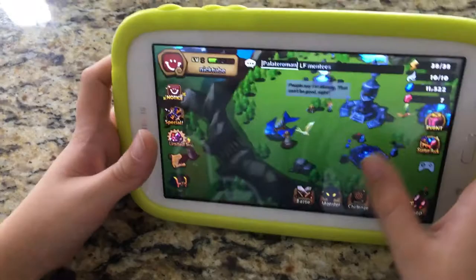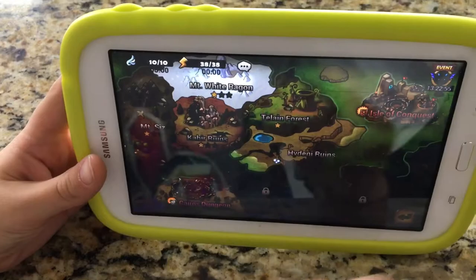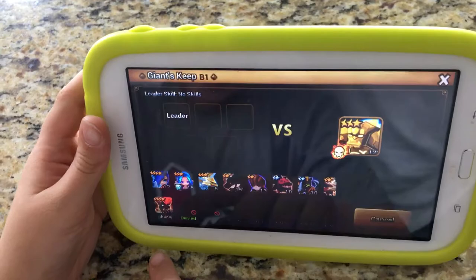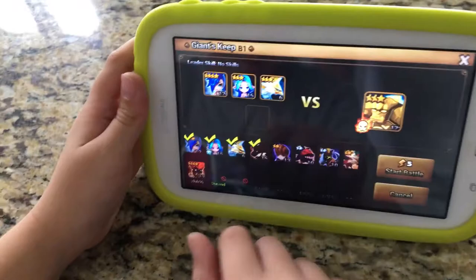If you click Battle, you go to the one you're on. I'll go into the dungeon right now — Giant's Keep. Then you hit Battle and you can pick five characters. I could use any of these, so here are the characters I'm gonna use. Let's go to battle!